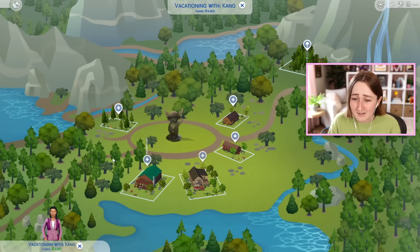It's technically two neighborhoods, so there's kind of this main area where there's a few places to stay, and then a park up here. The main features of the pack are obviously vacations, which was a huge deal. Now we've got other vacation destinations, and you can build rental lots anywhere with the base game, so it's not as big of a deal. But back then, when this first came out, every single one of my Sims went on a camping honeymoon.